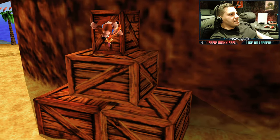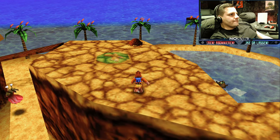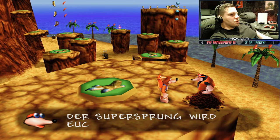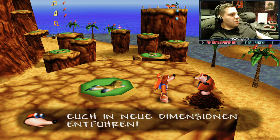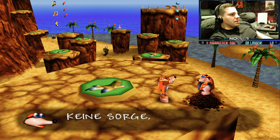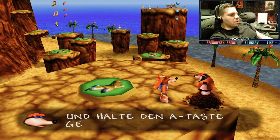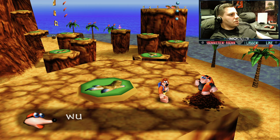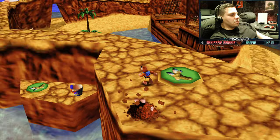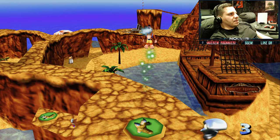Es geht weiter durch die Treasure Trove Cove. 'Der Supersprung wird euch in neue Dimensionen entführen. Nimmt Kazooie das in die Hand?' 'Keine Sorge – der freche Truthahn ist an der Reihe. Stell dich auf eine grüne Sprungplatte und halte die A-Taste gedrückt.' Das waren alle Moves, die ihr hier lernen konntet. Also: ihr springt hier, haltet A gedrückt, und dann macht ihr einen Riesensprung.